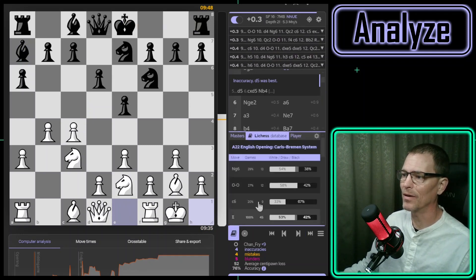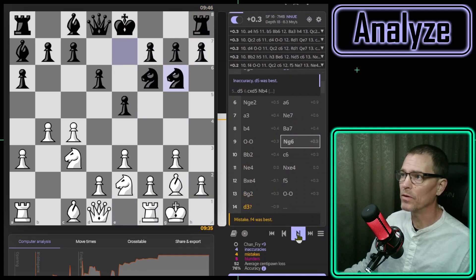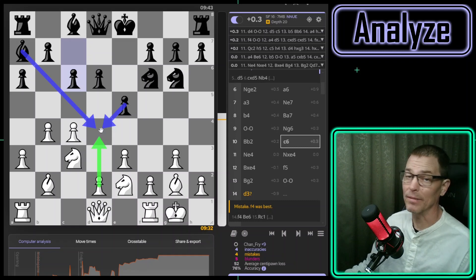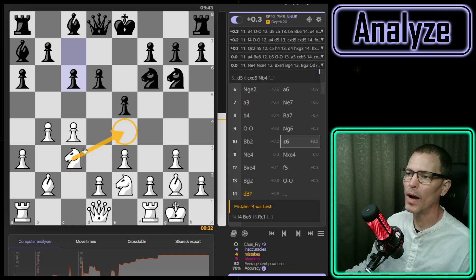I'm doing well out to move nine, probably not in book anymore — only 45 Lichess games have reached this position and no master games. Knight to g6 was one of my opponent's better moves; bishop to b2 was one of mine. They played c6 and we're very close to even. Now that their knight's not over there anymore I can play d4 or f4 — the engine thinks perhaps to divert a pawn. I'm not sure about that because they still have the bishop and pawn pointed here. I ended up putting the knight in here to get out of the way of my bishop.